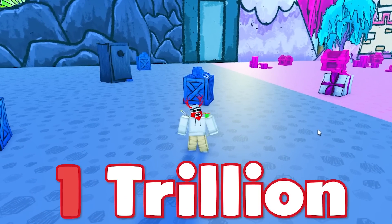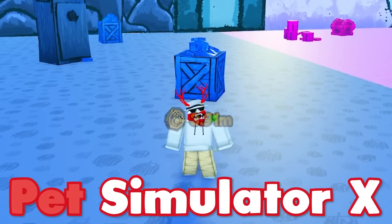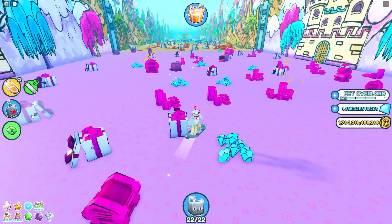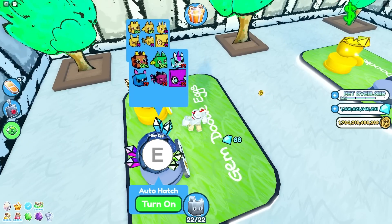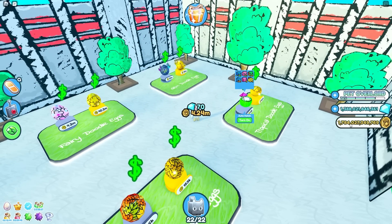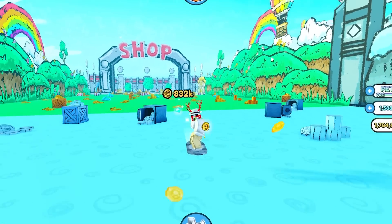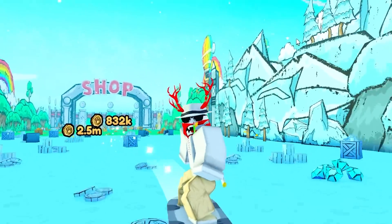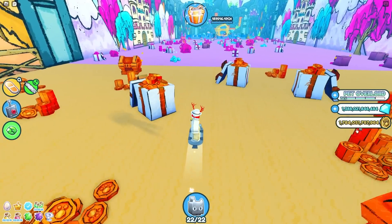In this video I'm going to spend over 1 trillion cartoon coins to try and get the huge doodle fairy in Pet Simulator X. In the brand new update they added a brand new huge pet, the huge doodle fairy. I have 1.7 trillion cartoon coins and I'm going to try my best to spend all of them to hopefully get the huge doodle fairy.